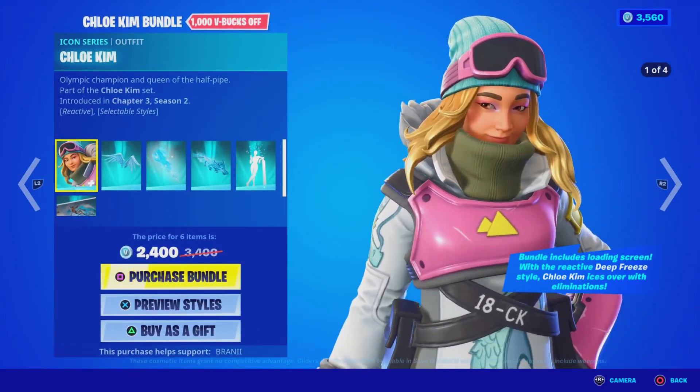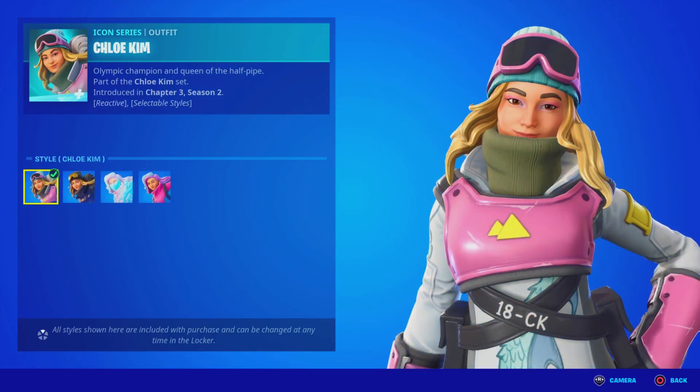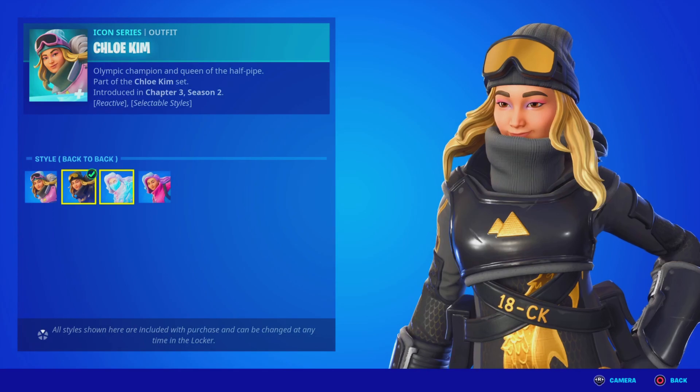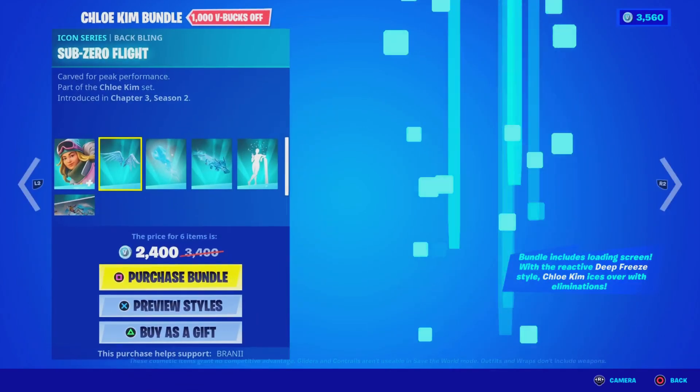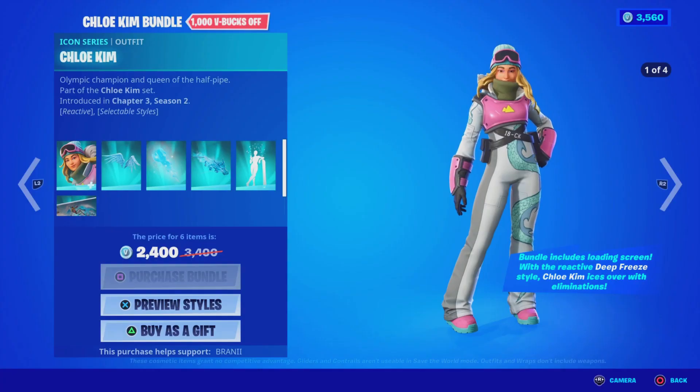We finally got the Chloe Kim bundle — one of the recent Icon Series skins, which looks amazing. It has nice styles: we got the Chloe back-to-back, Defreeze, and the Pink Puppy style. So we're just going to go ahead and purchase it using code Branii with two I's, hashtag ad, hashtag Epic partner. It is pretty worth it, so let's go ahead and purchase it.